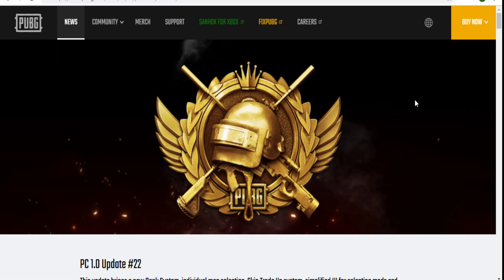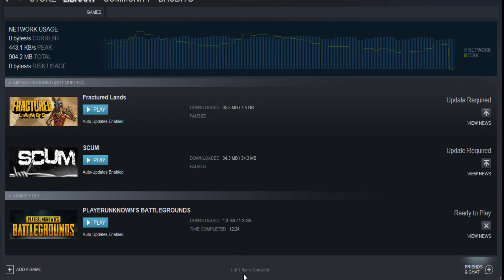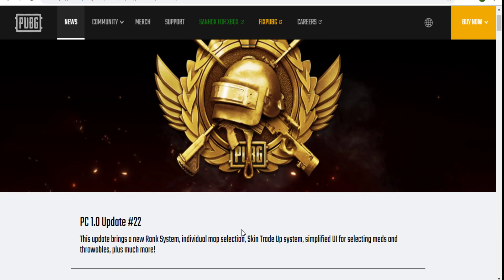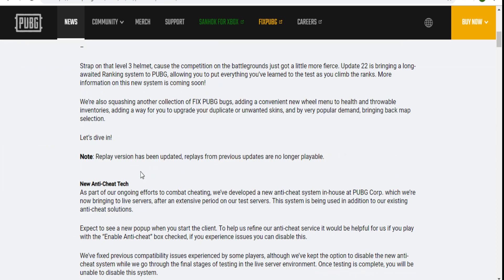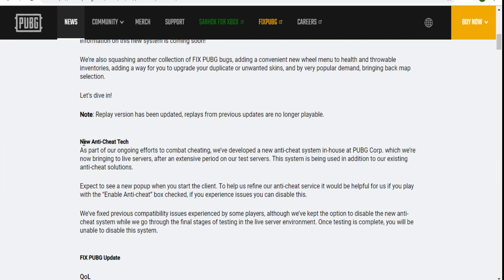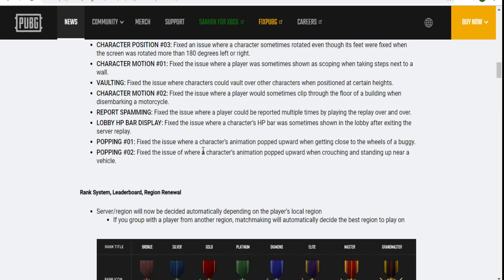Hey everyone, this is the PUBG update of 1.3 gigabytes, which has just finished downloading — that's update number 22. We don't care about the number, but we do care about the content. There's a new entity tech anti-cheat system, so hopefully there won't be any hackers, and even if there is one, they'll get banned within two or three days. PUBG has been working on this as part of their campaign.